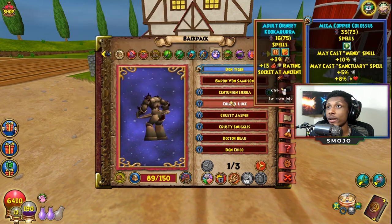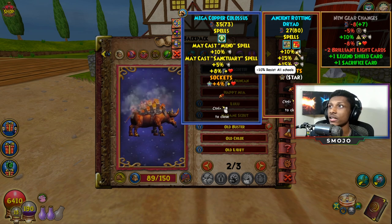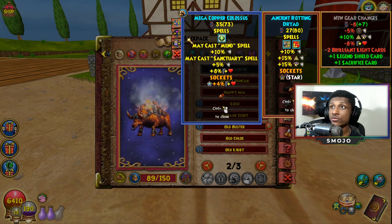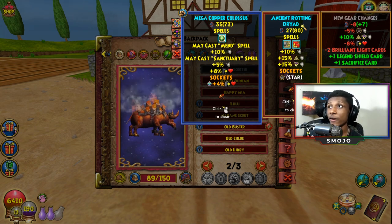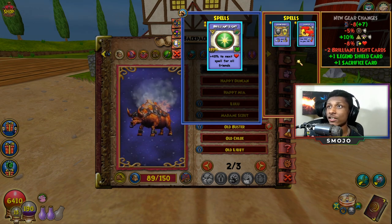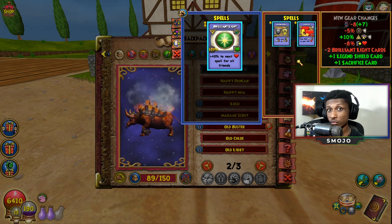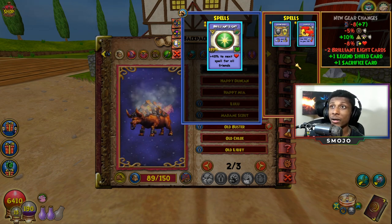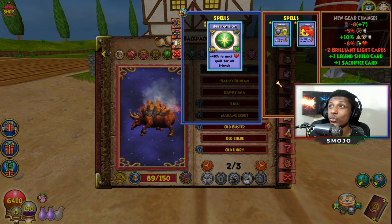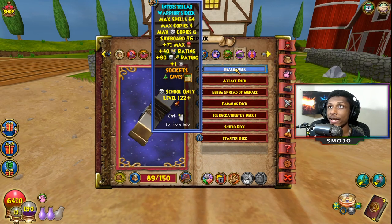Another pet I think you guys should consider is the Ancient Rotting Dryad. I have one but I still need to level it up. The reason I'd choose this pet is because once it's at Mega or Ancient it gives you an AOE healing spell as a pet card, which is really good. I'd rather have that AOE healing spell than the Brilliant Light spell any day.